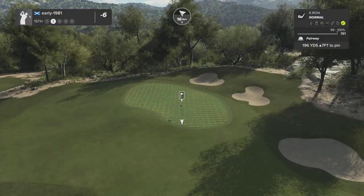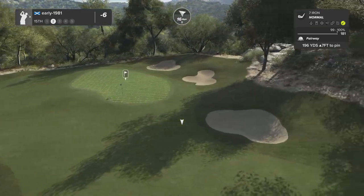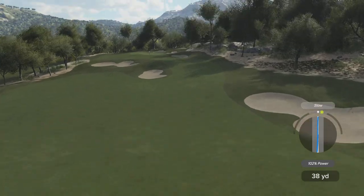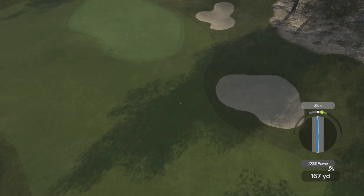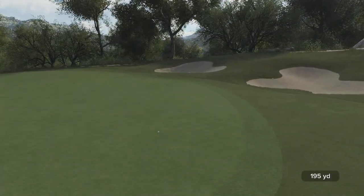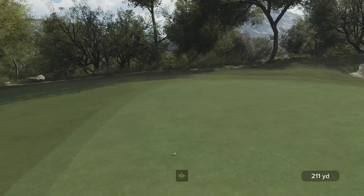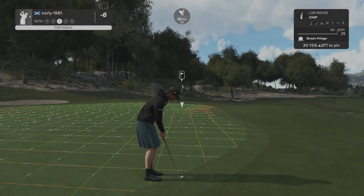16 mile per hour wind with me — 196 yards up seven feet. Seven iron playing for the kick just short of the green, trying to kick this up from the fairway. Tiny bit slow — going to miss my intended landing zone. It is going to get me up there for eagle but I really needed a perfect. That ball is almost running off the green — and it does run off.